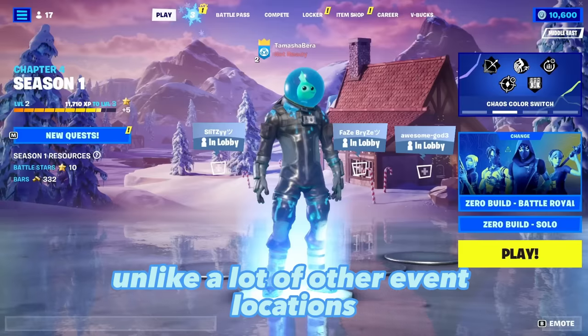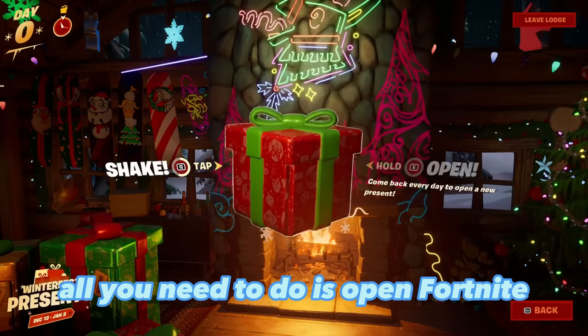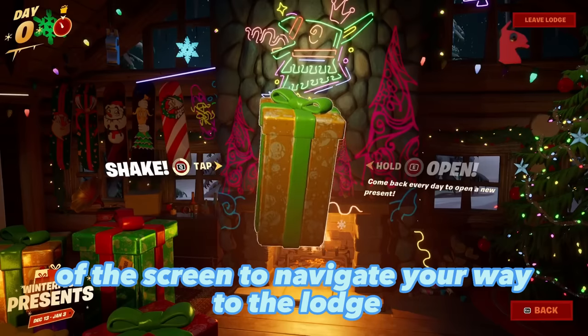The main Fortnite Winterfest 2022 edition is the Cozy Lodge. Unlike a lot of other event locations, you don't have to jump into a match to get there. All you need to do is open Fortnite and use the snowflake tab near the top of the screen to navigate your way to the lodge.